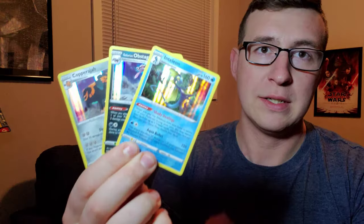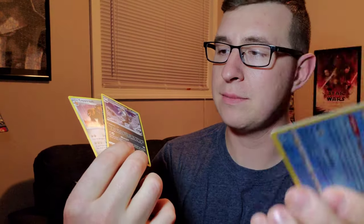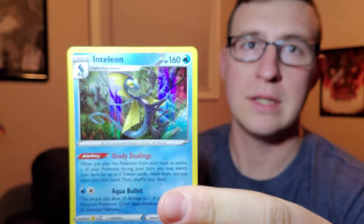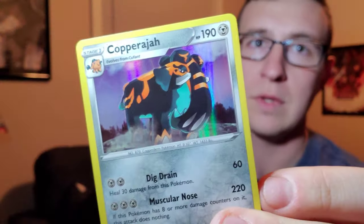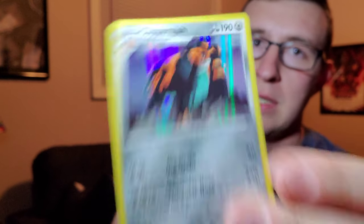Hopefully last time we only pulled some holo rares, nothing really extravagant. But there's always more chances. The holo rares I have on the side - we got an Inteleon, we got an Obstagoon, and then we've got a Copperajah. Those are our three holo rare pulls so far.